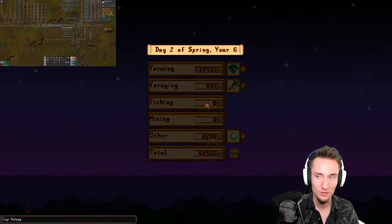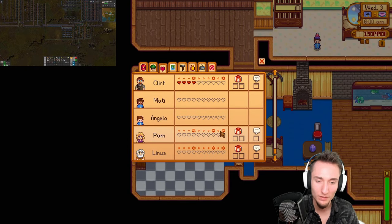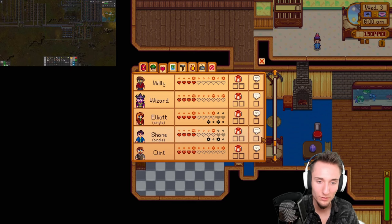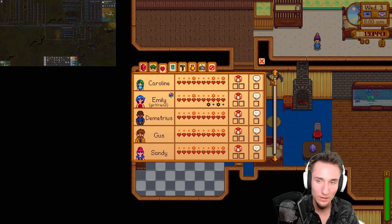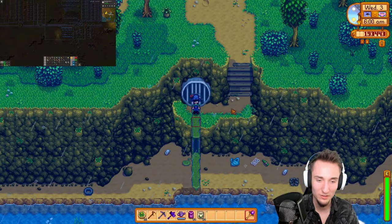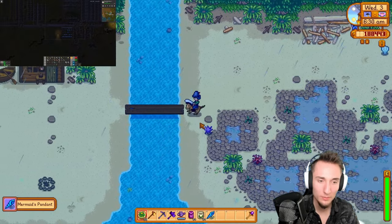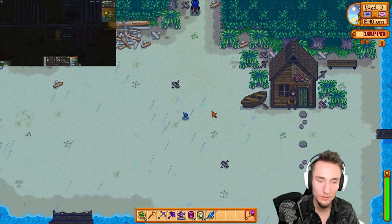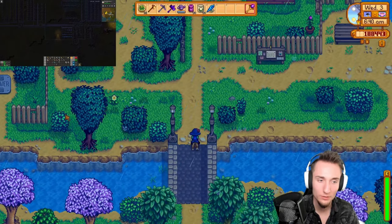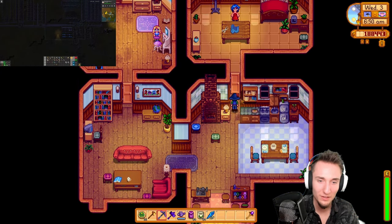I've got more than enough money to spare. We don't have any hearts with Pam — we leveled up Pam all the way but don't have any actual hearts with her. That's not good. I think I was marrying Emily next. Today's a rainy day, so let's go see if I can buy the mermaid bouquet and marry Emily. Alright, we did get a mermaid pendant. I believe Emily, if I recall, was at the sewer. I have a good memory when it comes to random things like that.